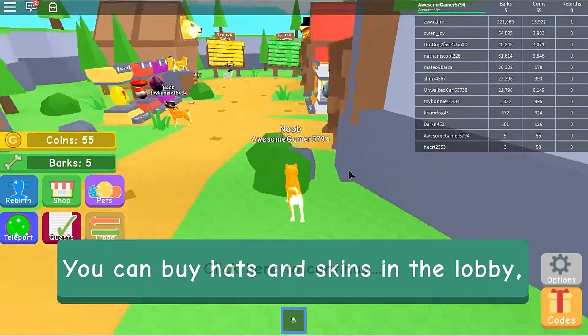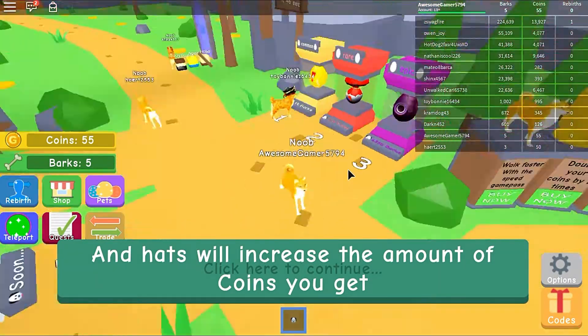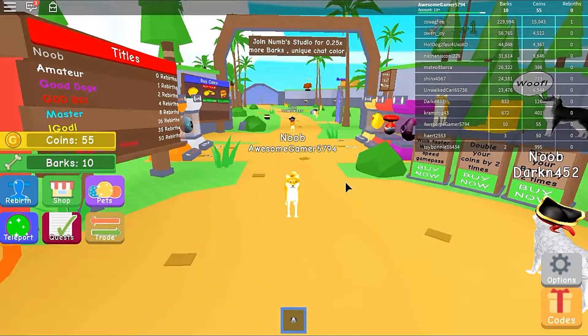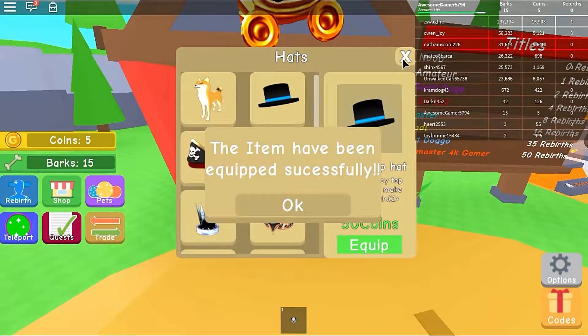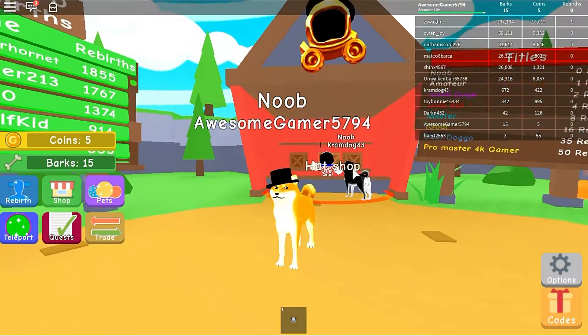You can buy hats and skins in the lobby. Oh my gosh, I've seen other doges like this — what is that, like a molten lava doge? Hats will increase the amount of coins you get. We already have 55 coins. The first hat is the fancy top hat for 50 coins — a cheap fancy top hat that will make you look rich. Let's go ahead and buy and equip it. Oh my gosh, this is so cool!